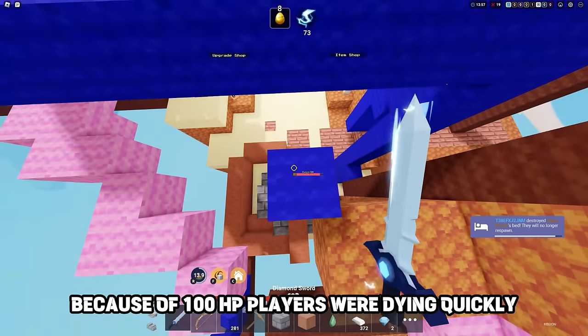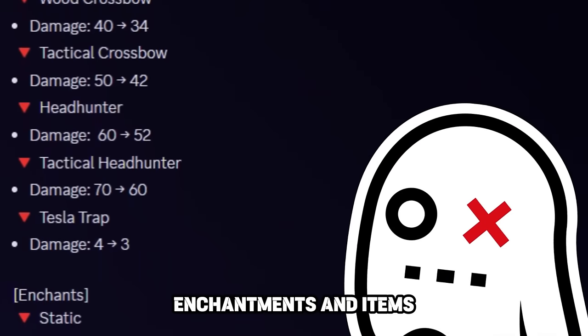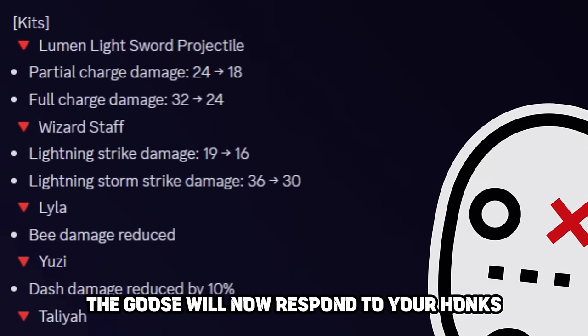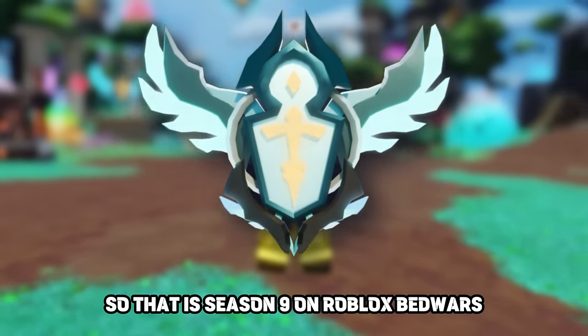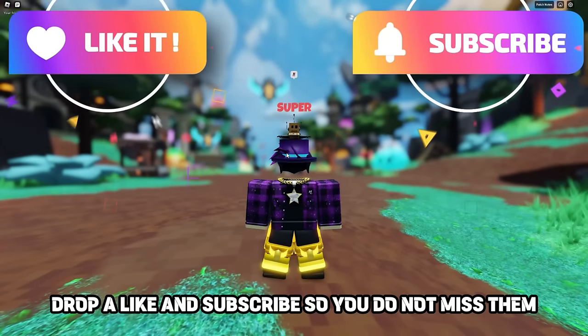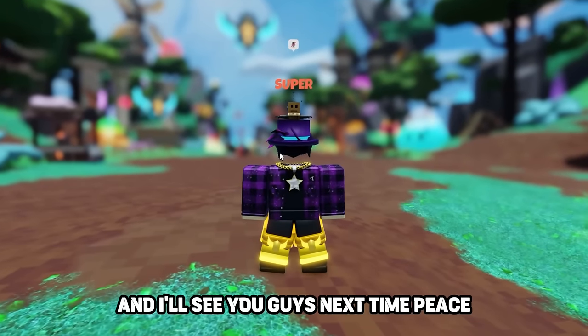Because of 100 HP, players were dying quickly, so the devs nerfed a ton of kits, enchantments, and items. They also reduced the diamond gen speed. The goose will now respond to your honks. So that is Season 9 on Roblox Bed Wars — I have a lot of amazing videos planned for this season. Drop a like and subscribe so you don't miss them. Use star code domino when buying Robux, and I'll see you guys next time. Peace.